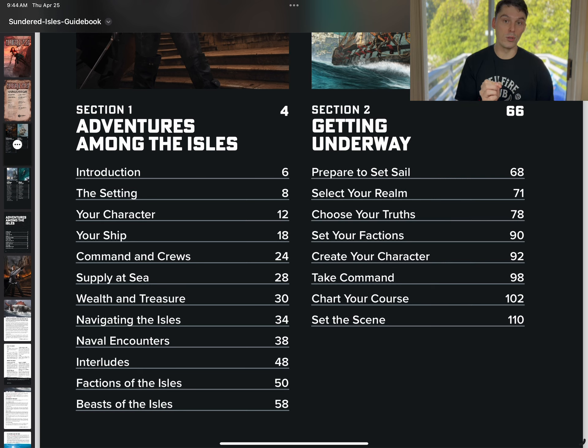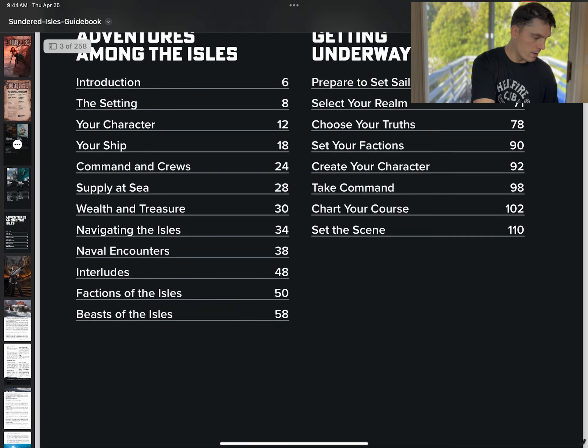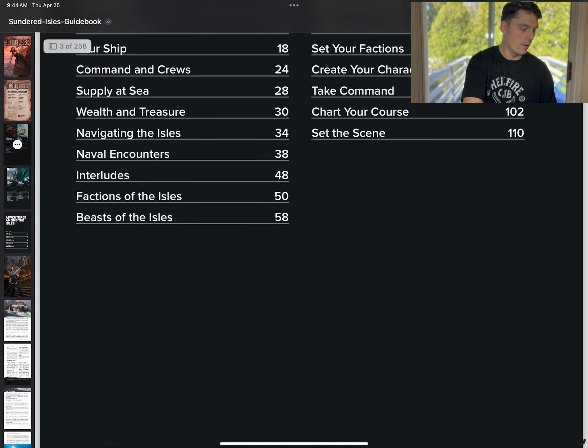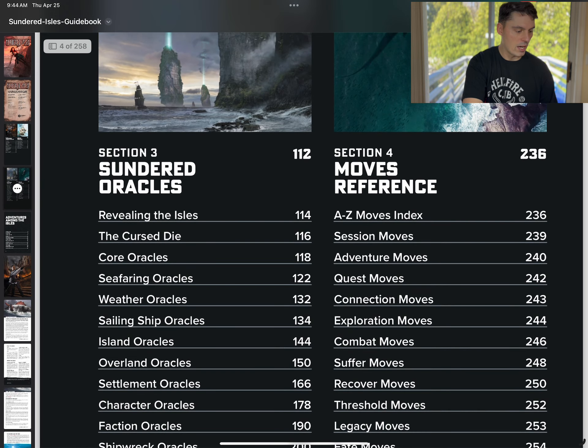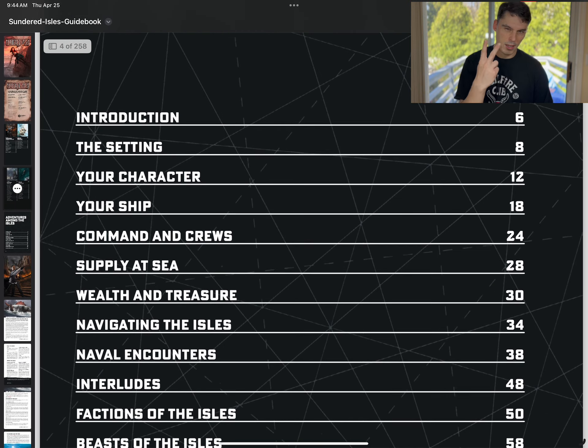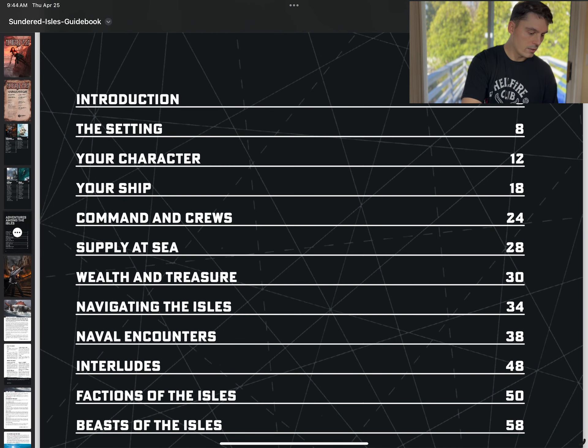A lot of the stuff we're going to review is kind of in the beginning, because if you're aware of how Ironsworn and these type of games work, a ton of oracles and moves and stuff — that's going to be towards the end. But the setting is really dope. They go over the setting initially: your ship, command and crew, supply at sea. That's all awesome stuff. Then you've got your oracles and stuff. And we're going to start with the setting. Then we've got two more things after that.